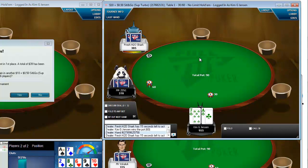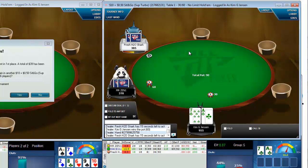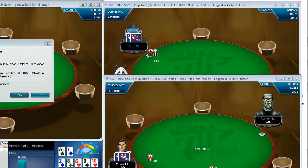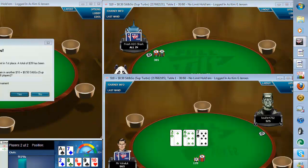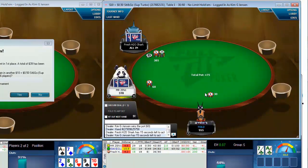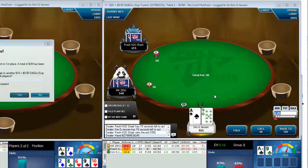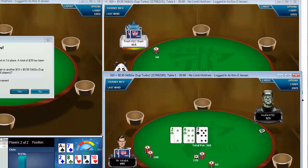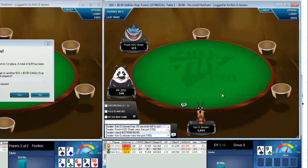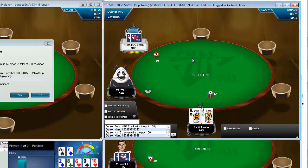If they go all-in we have to think about what to do, but if nothing happens, we continue to apply pressure. I want to dominate them so I'm not calling — I'll try to keep being a big stack as long as I can, hopefully to the end. As long as I keep adding to my stack without losing, everything is just great.